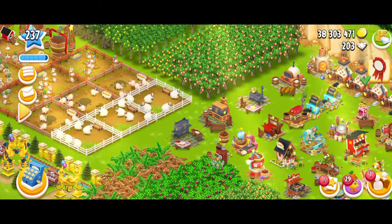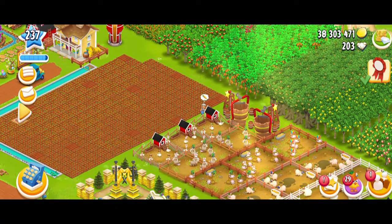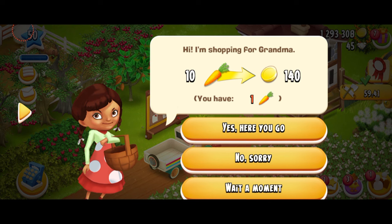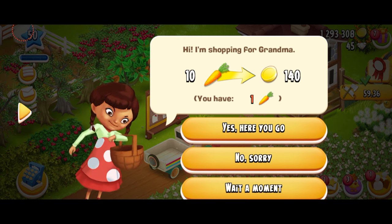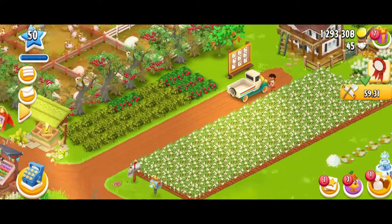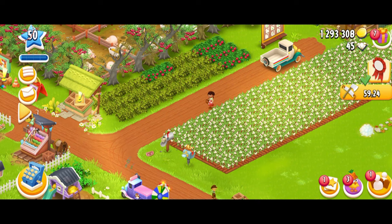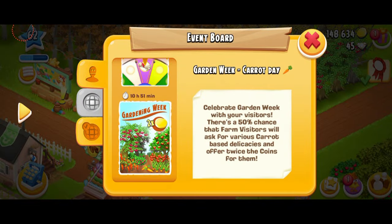Let's check out my baby farms and see if I have some visitors there. Here I am at my level 50 farm, and this lady over here needs 10 carrots for 140 coins — so they do actually ask for carrots as well. I don't have any carrots, so with a heavy heart I'm going to say, girl, I'm sorry, go away. Unfortunately, the visitors at my next farm are not asking for any carrot items at the moment.